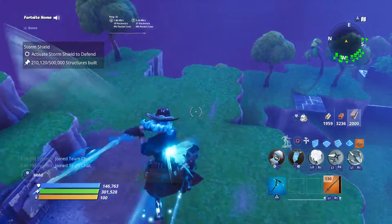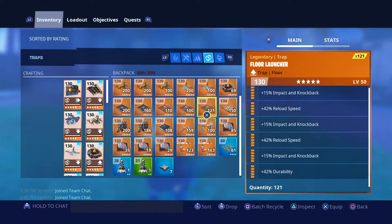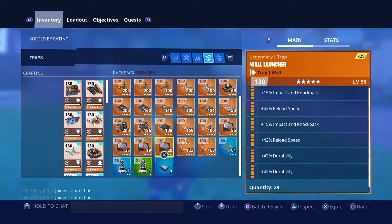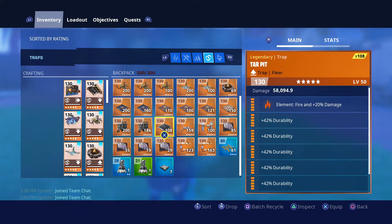Let's start off with the four types of traps. Starting off we have the wall launcher: triple impact, double reload, and one durability. Then we have tar pits: all durability rolls.